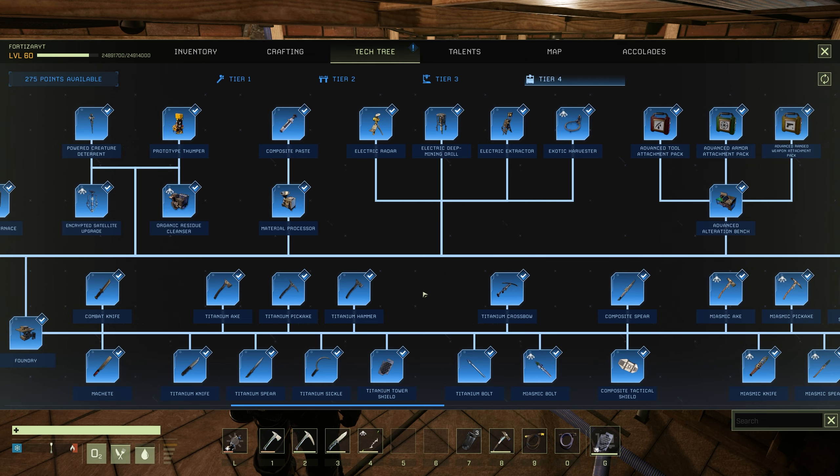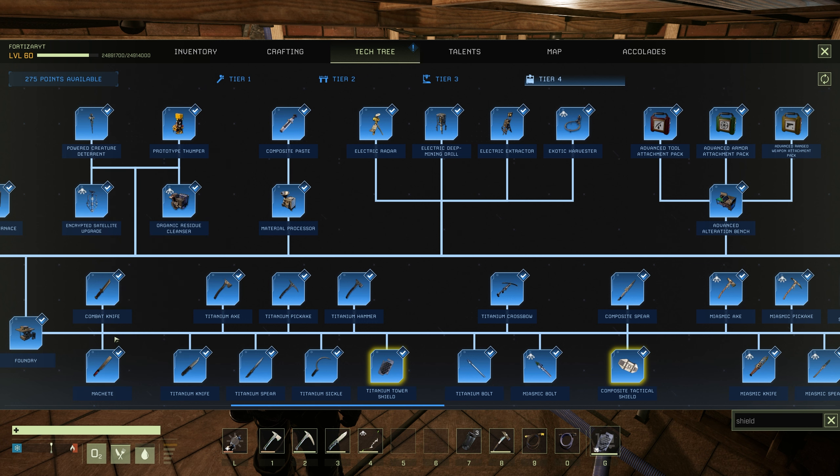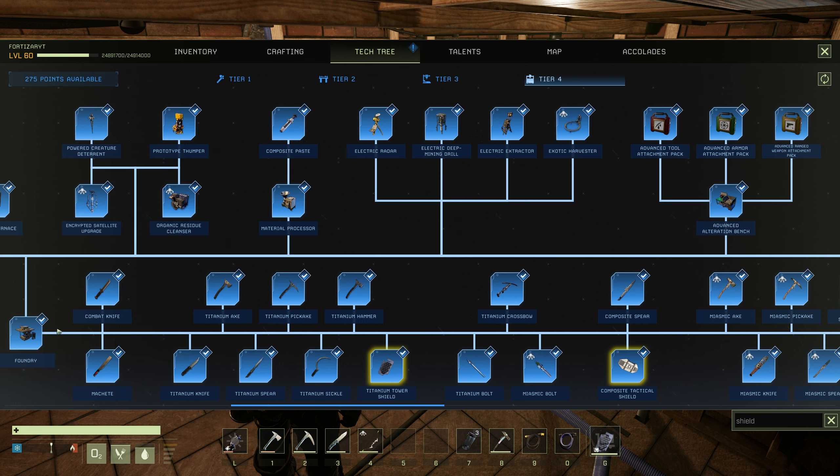To unlock the titanium tower shield you're going to have to be in your tier 4 blueprints. To find it easily you can go into the bottom right hand corner in the search box, type in 'shield', and it will get highlighted yellow along with all the other shields. This shield falls under titanium so you are going to need the foundry unlocked.